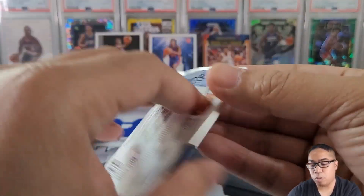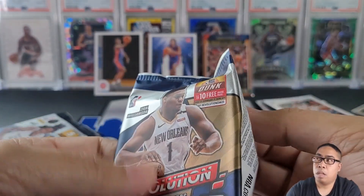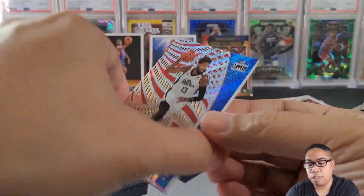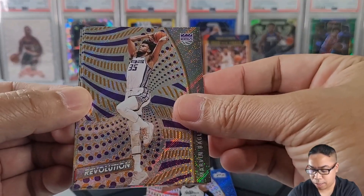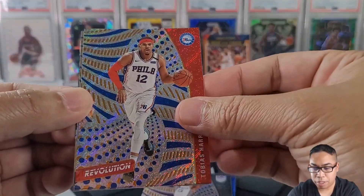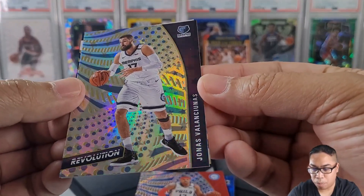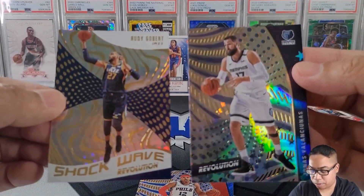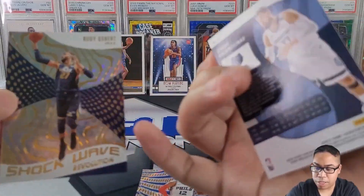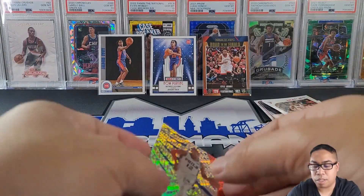2020-21 Revolutions — we're going Galactic hunting. This is a Lamello and Anthony Edwards set. We pulled Paul George, Marvin Bagley, Tobias Harris, Jonas with a little starlight parallel, and our last card is a Shockwave of Rudy Gobert — actually that was an Astro insert. Nothing too crazy out of this one.